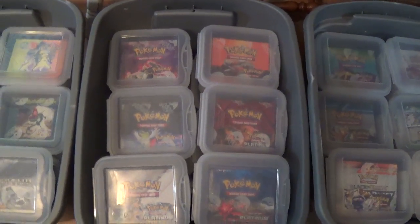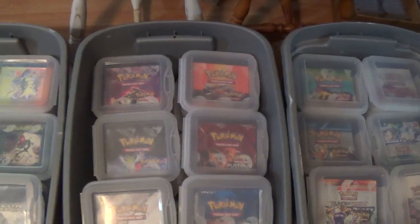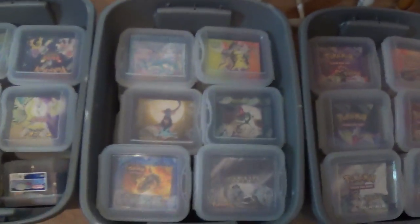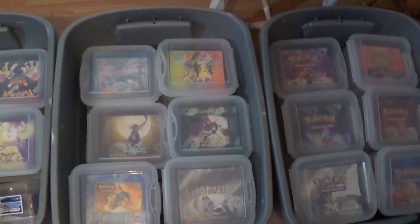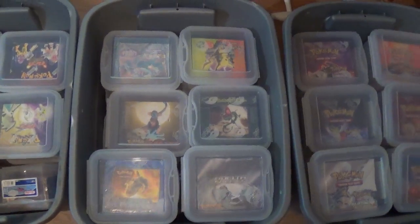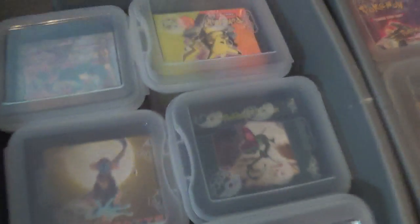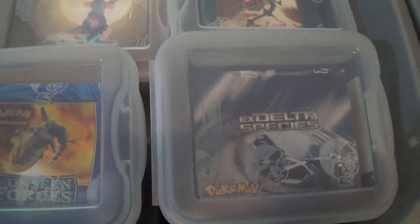Right here we've got Diamond and Pearl, Platinum, HeartGold, SoulSilver — that should include all of the sets there. Then we have the EX Series, and you're starting to get to some expensive boxes, especially ones like EX Dragon and Dragon Frontiers. There are a lot of these boxes that used to be so attainable for just a couple hundred bucks, but in just a few short years they've spiked dramatically because of the scarcity of them.